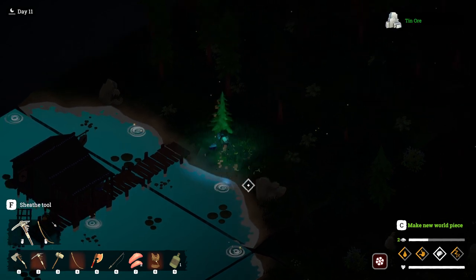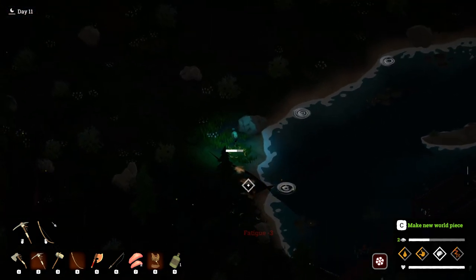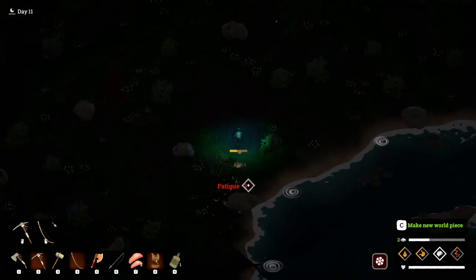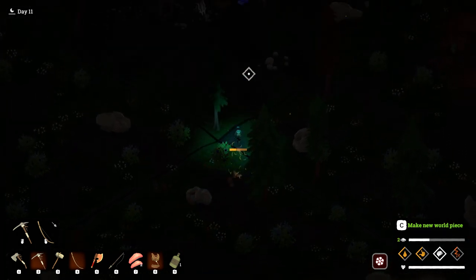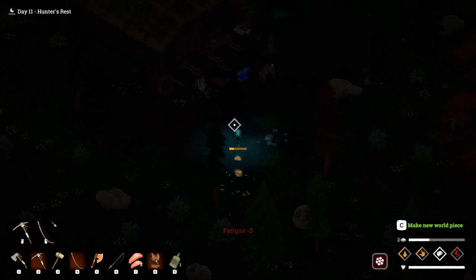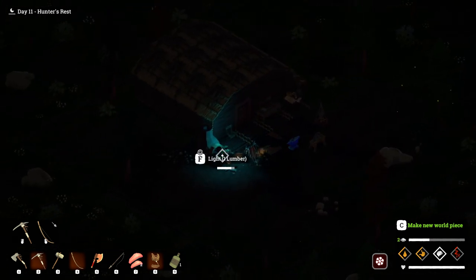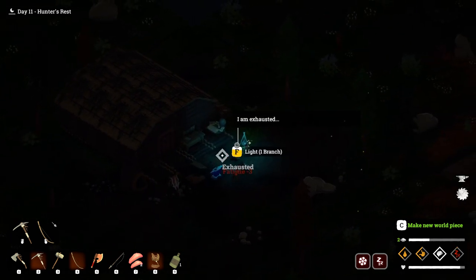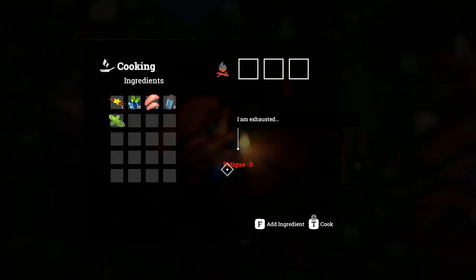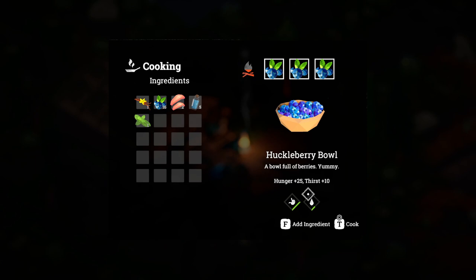We've got our tin ore and we can now head back. We're going to get tired quite quickly because it's cold outside — make sure you don't get lost. Now I can turn on the furnace, but first I'm better off resting because I'm exhausted. I don't have anything to cook at the moment — I could make a huckleberry bowl but I think I need to rest first.